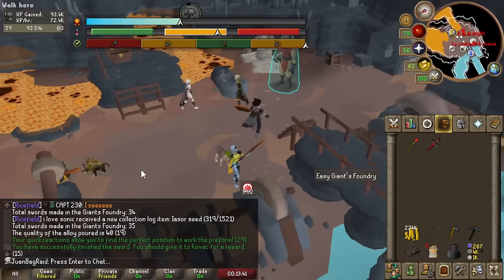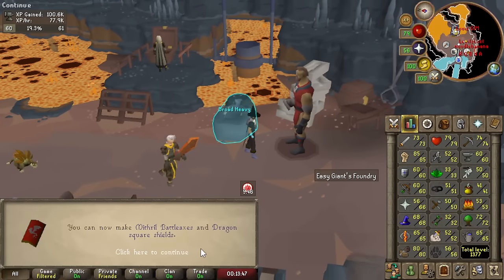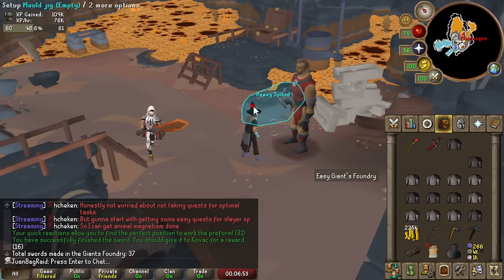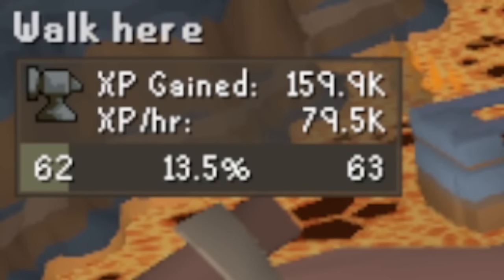58 Smithing. Another inventory done and we get another level — 60 Smithing. Sweet. We got 8,000 XP — the highest I've gotten with iron and steel. 62 Smithing, and my rates just keep going up and up.